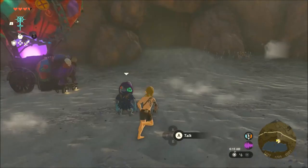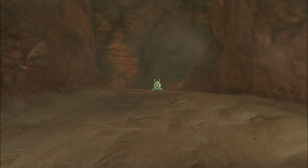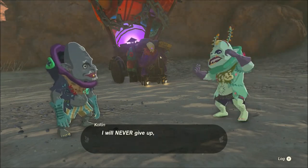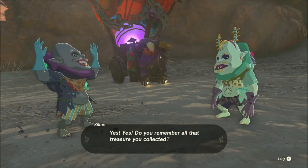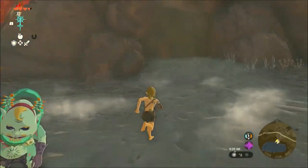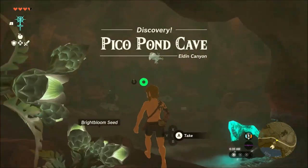Go ahead and speak with him and you'll be introduced to his brother Colton through the dialogue. After they're done talking, Colton will ask you for a bubble gem. You can give them one if you already have it, and if not you can head right into the cave where you just came from and pick one up from the bubble frog inside.